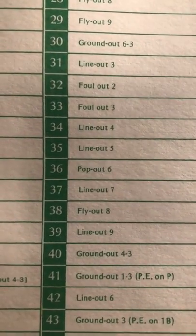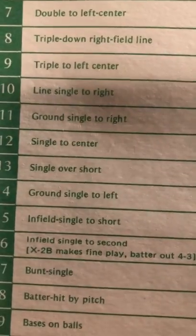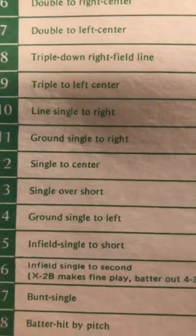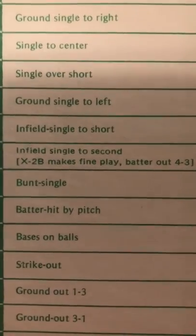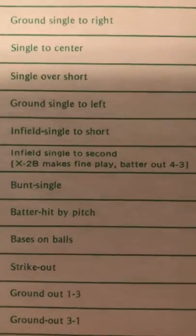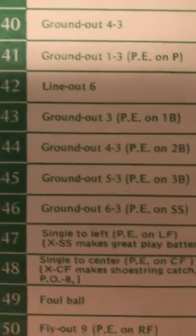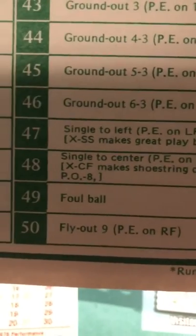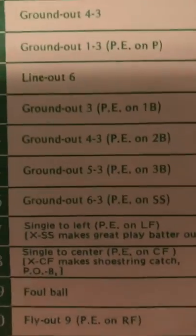A roll of 23 is going to get you a result of 34, and if you look at 34 on the chart, it's a line out to second. The charts are neat because they give a little description — not just 'single to center,' but it tells you if it's a ground ball or a line drive. For example, result 16 shows 'infield single to second, X second baseman makes a fine play, batter out 4-3.' And on result 50 you can see 'fly out to right, possible error on the right fielder.'